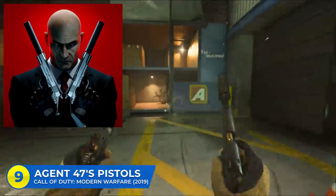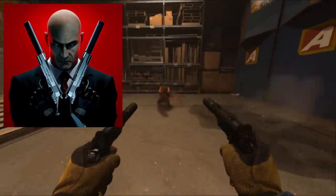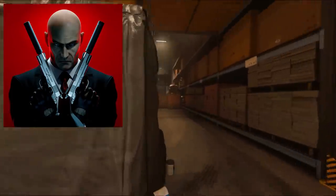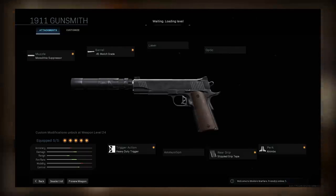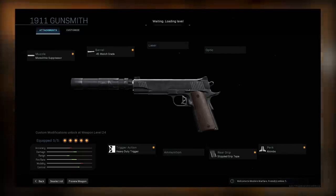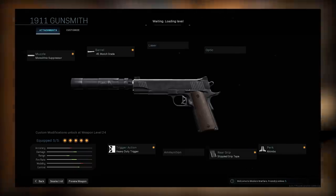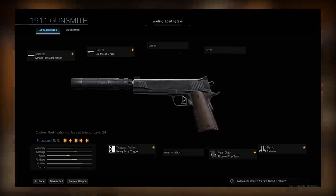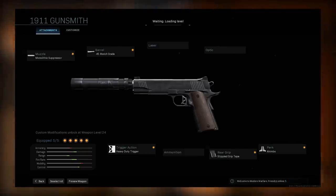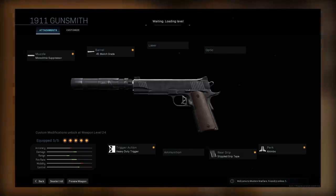Next up is Agent 47's double pistols. The Hitman games let you use a ton of different guns and weapons to take out your target, but one of the most reoccurring weapons in Agent 47's arsenal are the akimbo silenced 1911s. These actually make for a pretty decent stealth class in Modern Warfare. You start with the 1911, throw on the Monolithic Suppressor, the .45 Match Grade barrel, the Heavy-Duty Trigger, the Stipple Grip Tape, and of course the Akimbo perk. If you use these alongside perks like Ghost, Cold-Blooded, and Tracker, you can make a pretty awesome stealth class. In hardcore modes the 1911 is a one-to-two shot kill, so you can actually feel like Agent 47 himself.